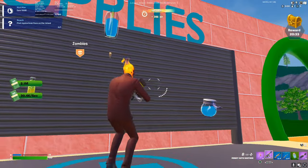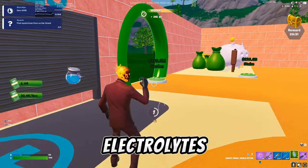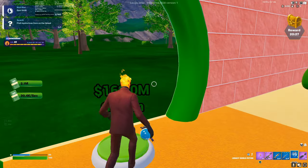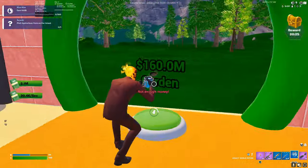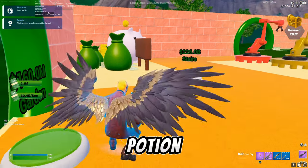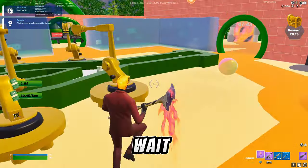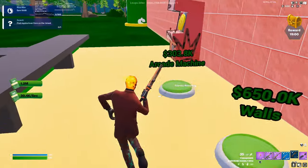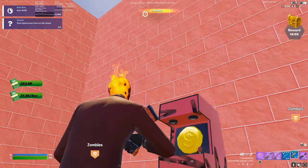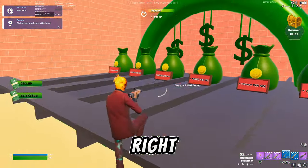Upgrade supplies — need more electrolytes. More electrolytes. What is the OG potion thingy? Wait, what else can I upgrade? Oh here it is — 7.4. I'll build more walls right here.